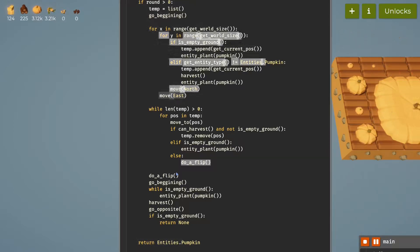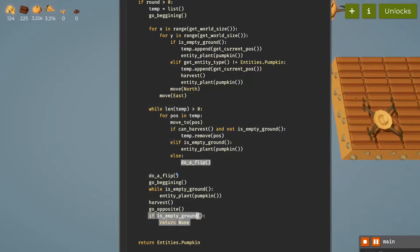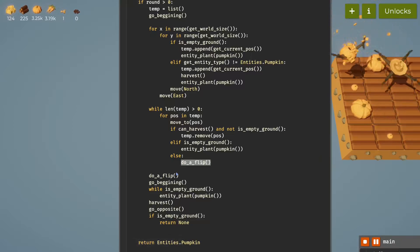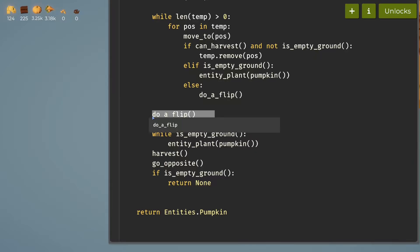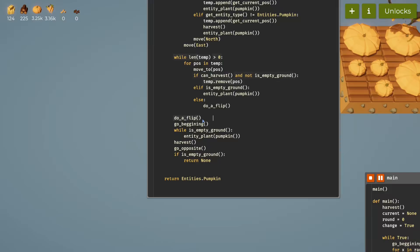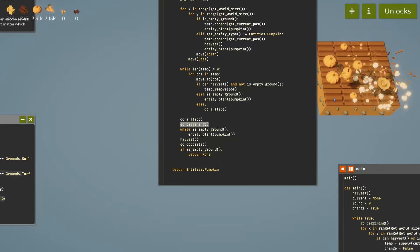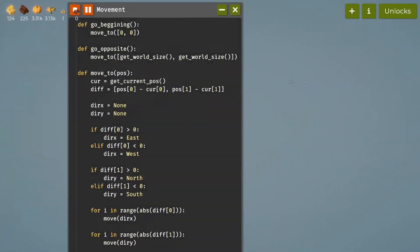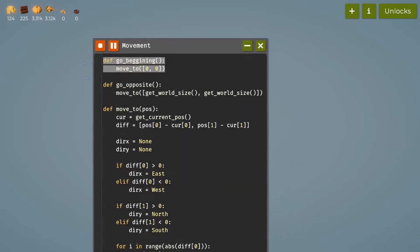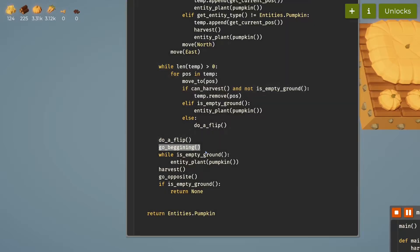We do a second flip for timing reasons — if I get rid of this, it sometimes harvests the crop before they've actually combined. So I do a flip again for security, and then we go to the beginning — position zero, zero — using the 'go to beginning' function.